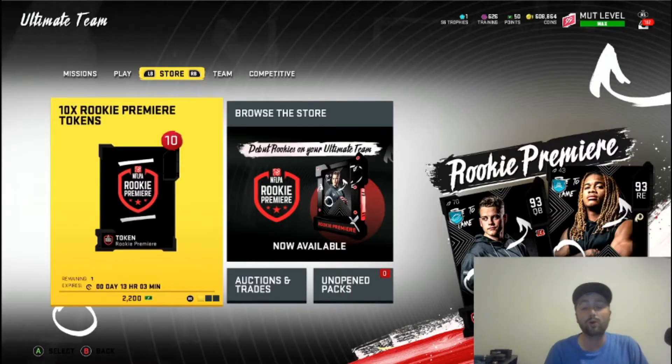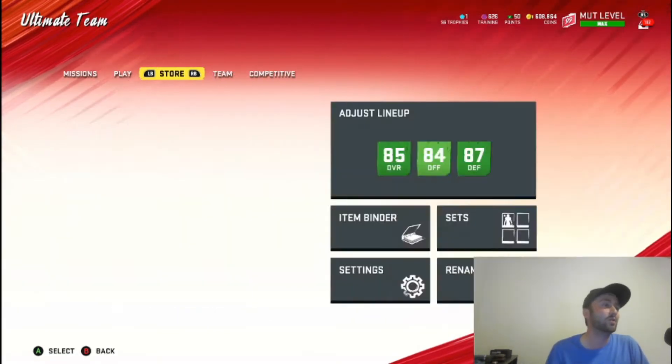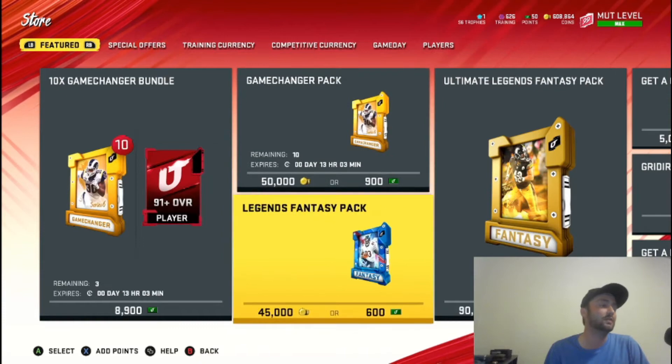Hey boys, Crunch here. I'm recording my half for upgrading our team. We have 180k to spend and we're able to upgrade and get up to a 90 overall to help out this team. We can pick whatever packs we want, and we're gonna start with the Legends Fantasy Pack and see what we got.